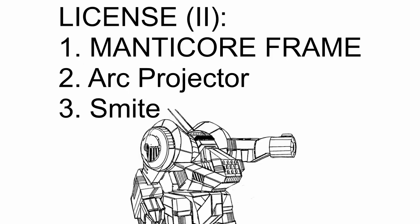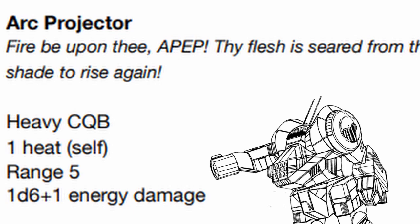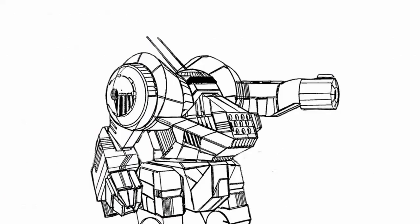In the second section, aside from the Manticore frame itself, you get Arc Projector and Smite. Arc Projector is a lightning gun that can arc between characters. So while its damage might look below average for a heavy, you can zap pretty much everyone as long as they are close to each other. Just note that you can't re-zap people after you've already zapped them.